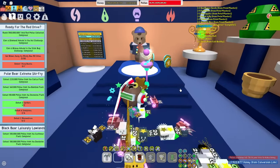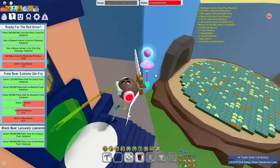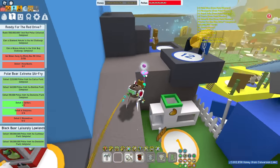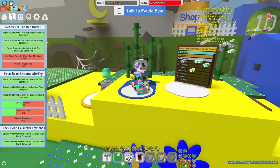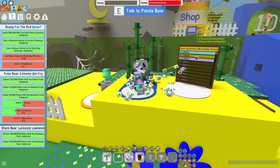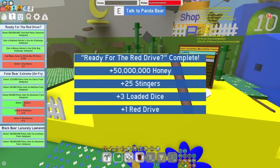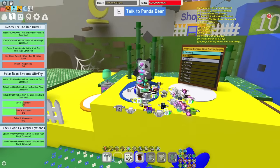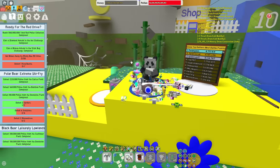Some nice rewards there - ticket, planter, swirled wax, comforting vial, blue drive and more. So we already got the white drive from Science Bear, the blue drive from Dapper Bear. Now waiting on the red drive from Panda Bear. The Panda Bear quest rewards are 25 stingers, free loaded dice, one red drive, and 50 million honey.